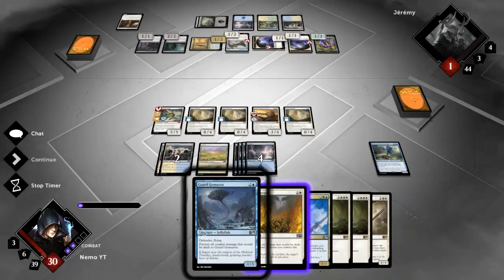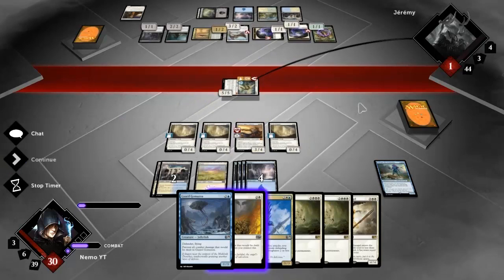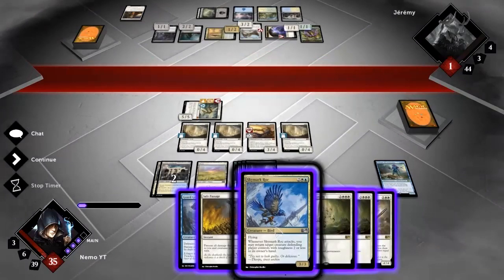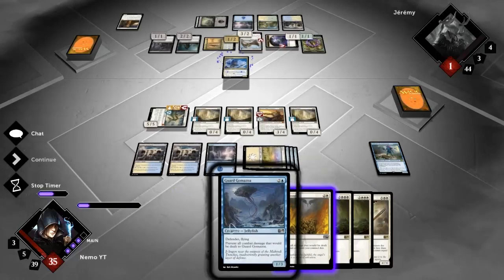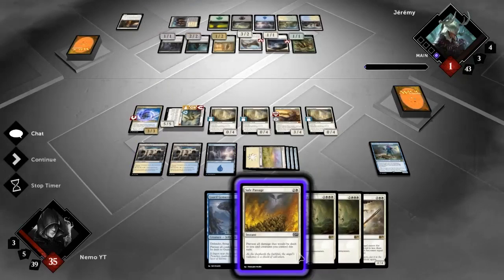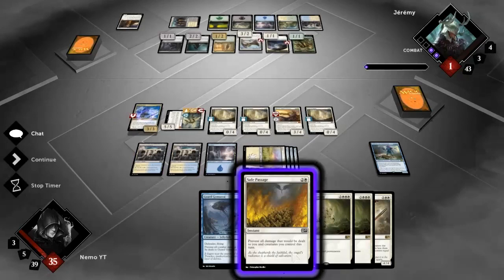He could definitely be running Planar Cleansing but then again it's some kind of token deck and I assume he's probably not even running it. The Skymark Roc is more dangerous because it makes him pick up a creature which means he needs more blockers. That is a tapped land so if he has Planar Cleansing he can play it. Is Jeremy about to die? We'll find out. He's making another token.